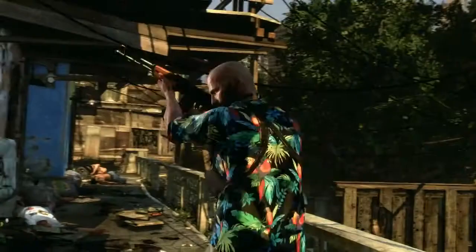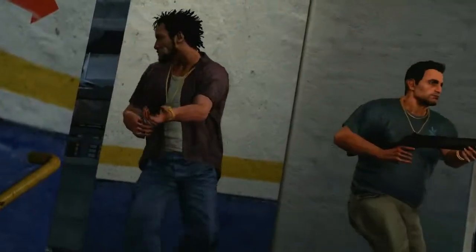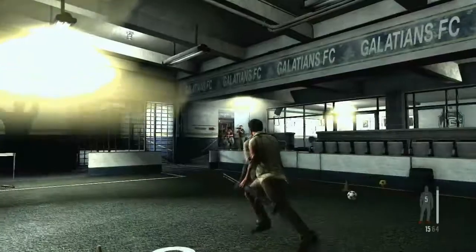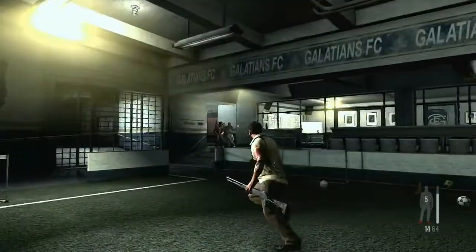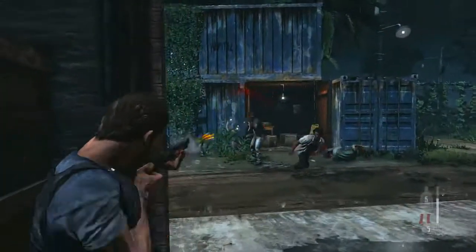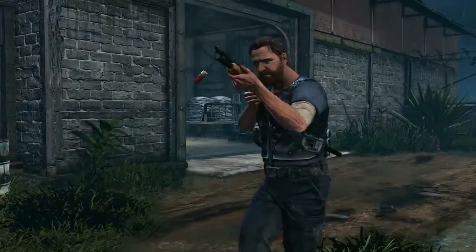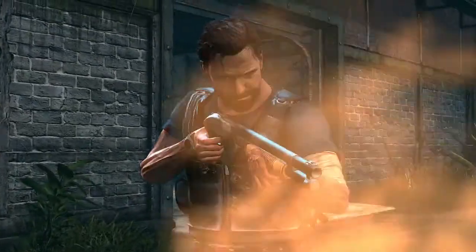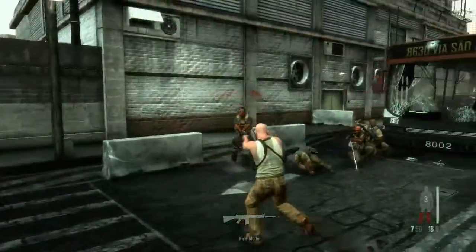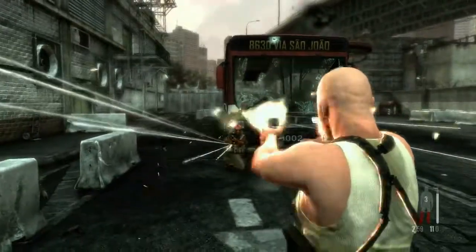The animation system compensates for the weight and recoil of each weapon, even going so far as to shift Max's balance as he carries a long-arm weapon while shooting a pistol with his other hand. In firefights, a heavy weapon will take longer to swing around than a pistol, a factor when every second is crucial. Max can carry a two-handed weapon like an assault rifle and holster two pistols, giving the player countless combinations to handle all situations.